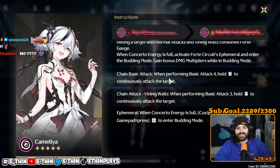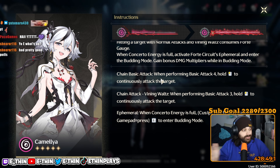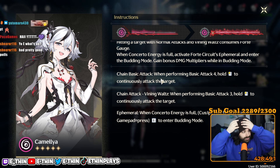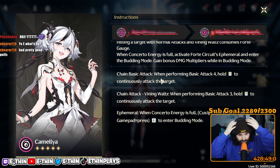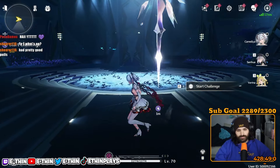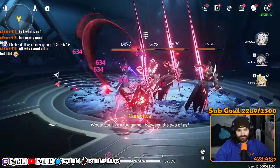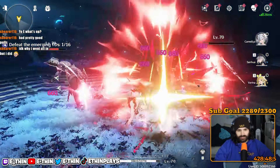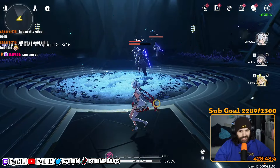You do have a couple combos here. The one I like the most: chain basic attack when performing basic attack four, hold to continuously attack the target — literally just spin to win. Also chain attack Vining Waltz when performing basic attack three, hold down to continuously attack. Right now this is her basic attacks one, two, three, four, and then you hold down for another attack. You are not getting any forte circuit when attacking — you're only getting concerto energy.